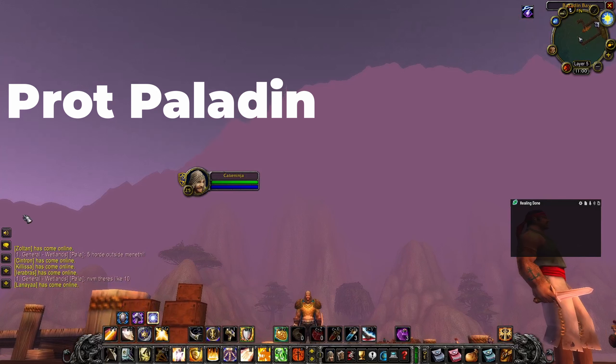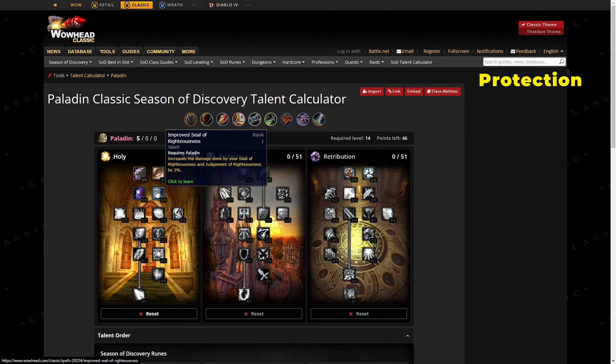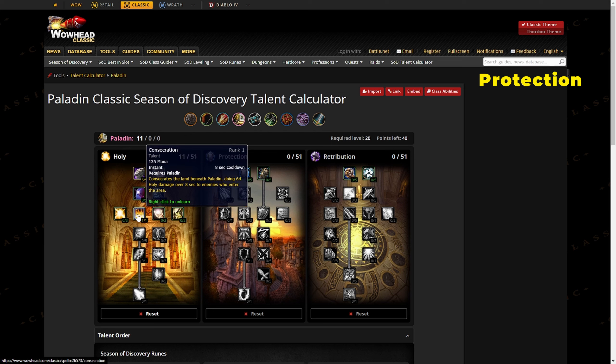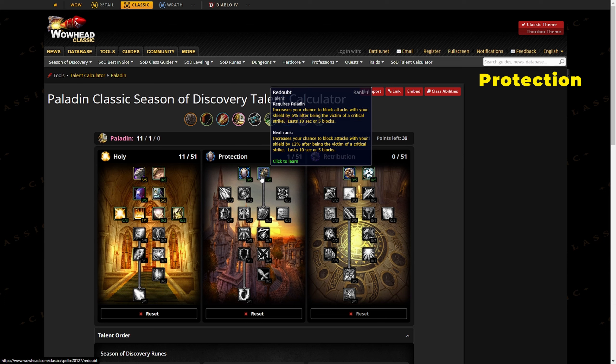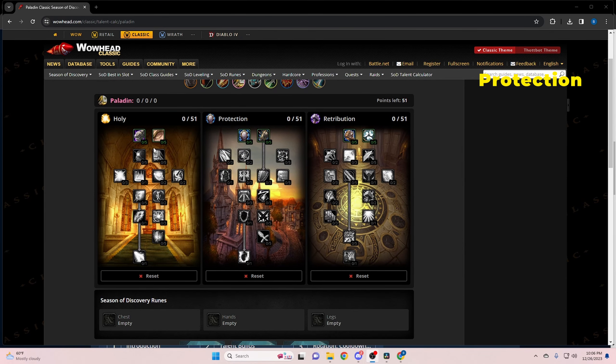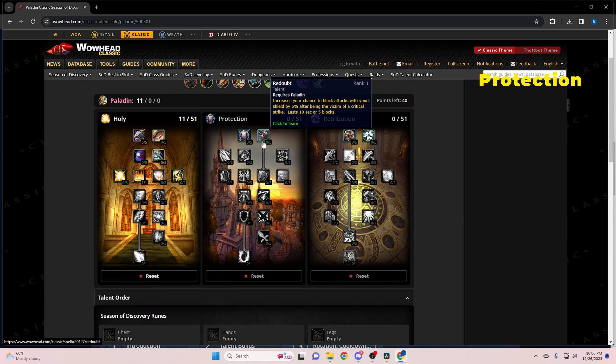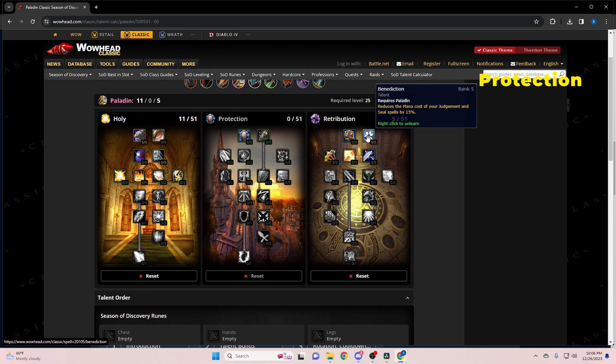Finally, prot paladins. For PvP talents, put five points into Divine Strength, five into Seal of Righteousness (or Spiritual Focus if you're unsure about healers in battlegrounds), one into Consecrate (to avoid getting sapped or taken out of the fight early), and five into Redoubt — this pairs very nicely with the Aegis rune. For PvE talents, put five into Divine Strength, five into Righteousness, one into Consecrate, then either five into Redoubt or five into Benediction to help mana sustain in longer fights.